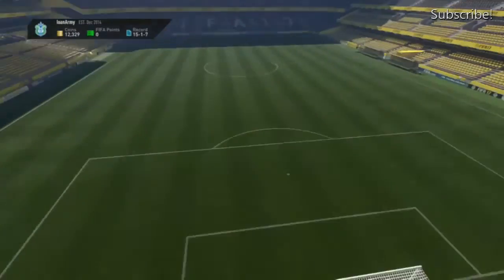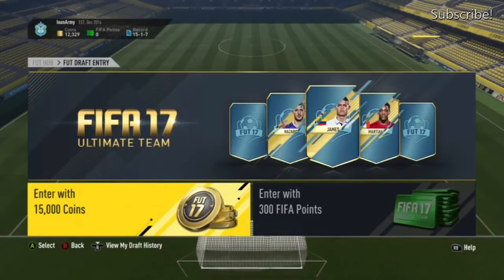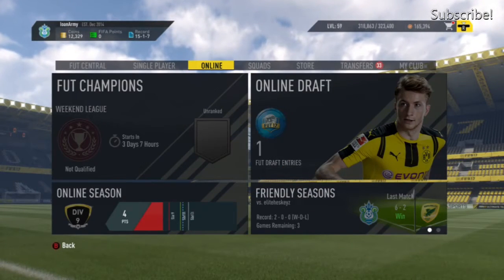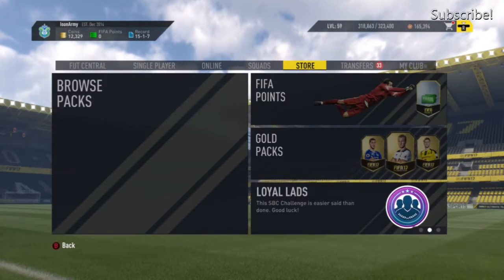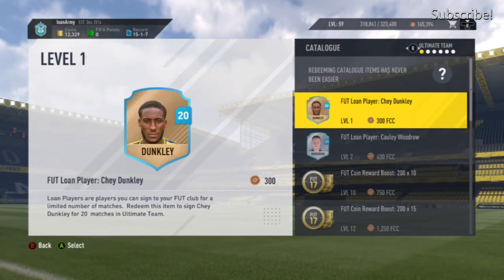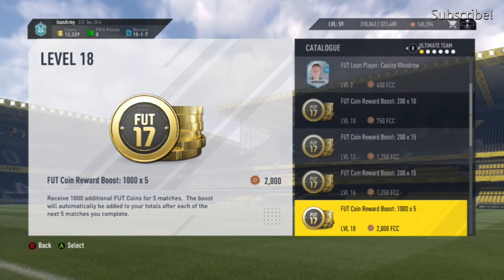I will be doing a Fut Draft probably tomorrow or the next day — I don't know how it's gonna go, hopefully I get past the first round like last time when I got really lucky. But number two is coin boosters — this is a really key point of getting your coins.